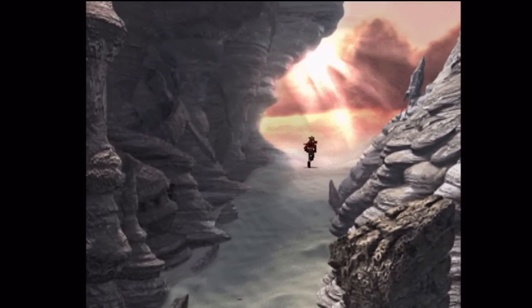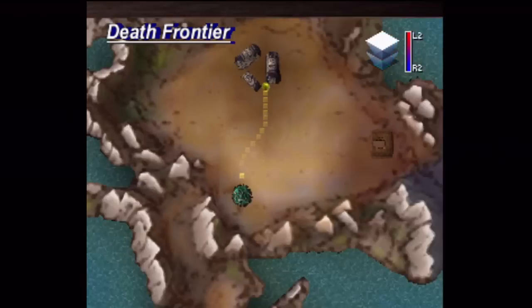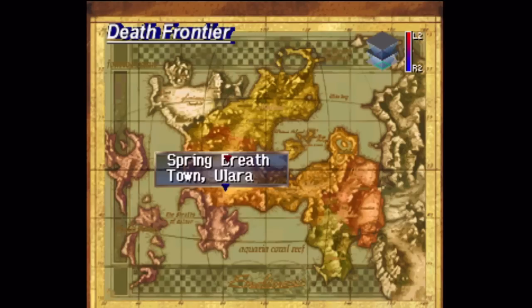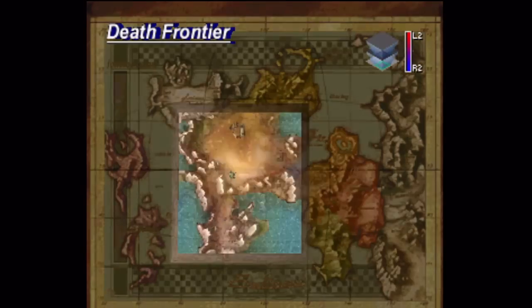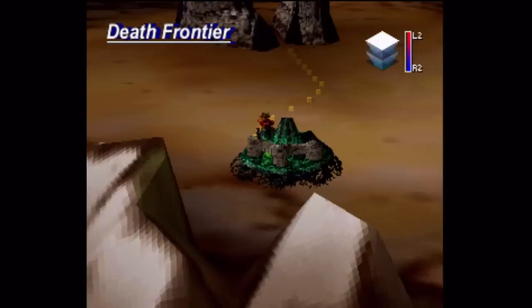There are some special enemies that we can meet up with out here now, but I'm not going to do that today. I want to get to where we need to go. Where are we in relation to where we were? Well, let's see — Deningrad is all the way up to the north in the green area, and the area in the far northwest — that was Gloriano, where Velweb was. Let's check out the town of Ulara.